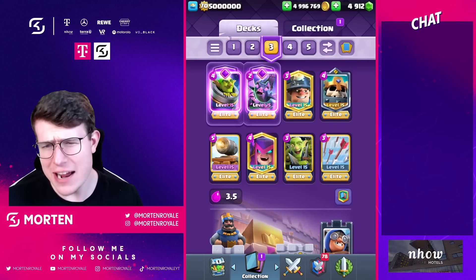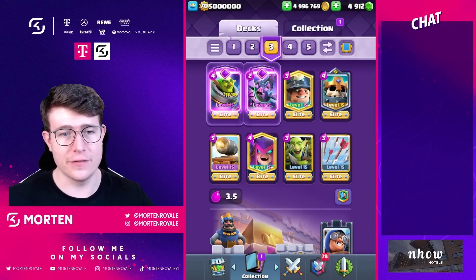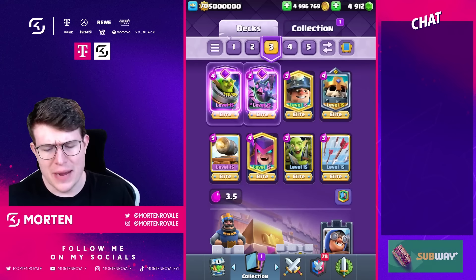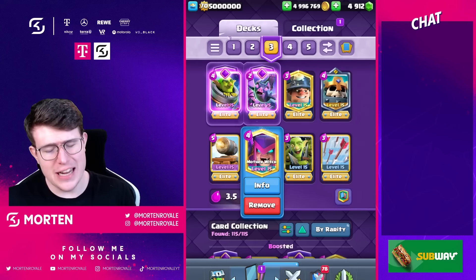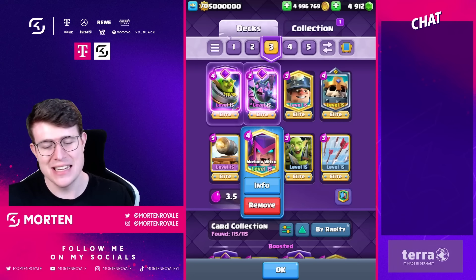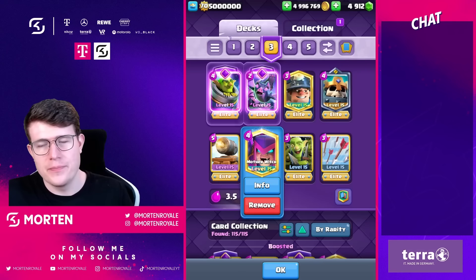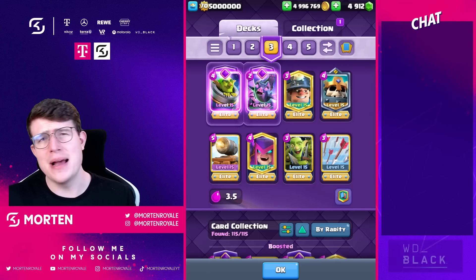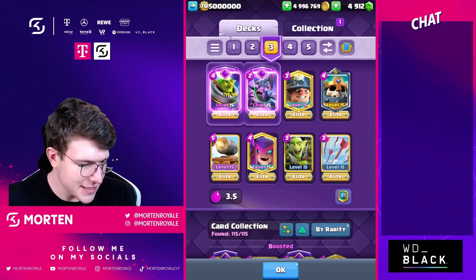Deck number three is a classic one — I already showcased this deck a few days ago. Deck number three is Miner Mortar Control. So good, so solid. I honestly like the Miner Control deck just to make sure you do really well against any type of spam or bait decks. This version is just like Mortar Miner spam — more Miner Control with the best decks of all time. Let's directly jump into the game.